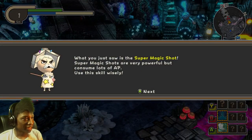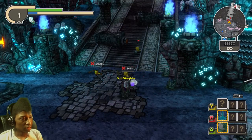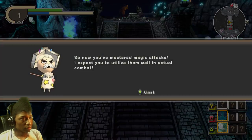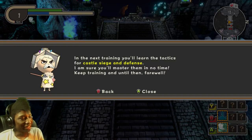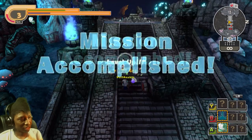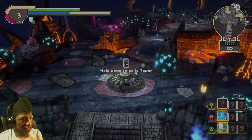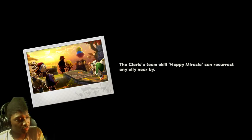You have to push the buttons at the same time but it consumes a ton of AP. AP does come back pretty slowly unless you have gear for it. Not sure if there was anything that changed it, but that's pretty much all the basics for Mage.